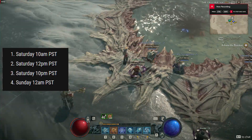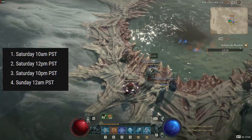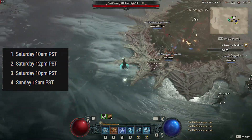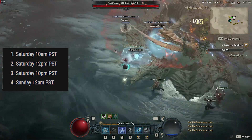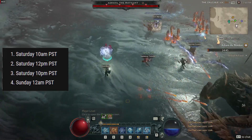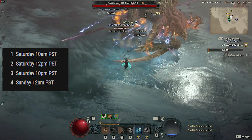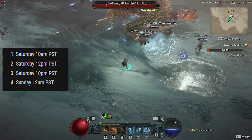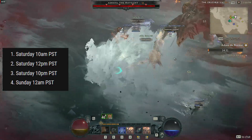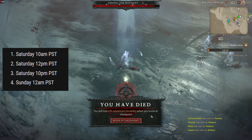The world boss will be spawning on Saturday. The times are: Saturday 10 AM PST, Saturday 12 PM noon, Saturday 10 PM PST, and then Sunday 12 AM PST — which is basically Saturday midnight. Just type into Google '10 AM PST to my time' and it'll give you the converted time for your time zone.